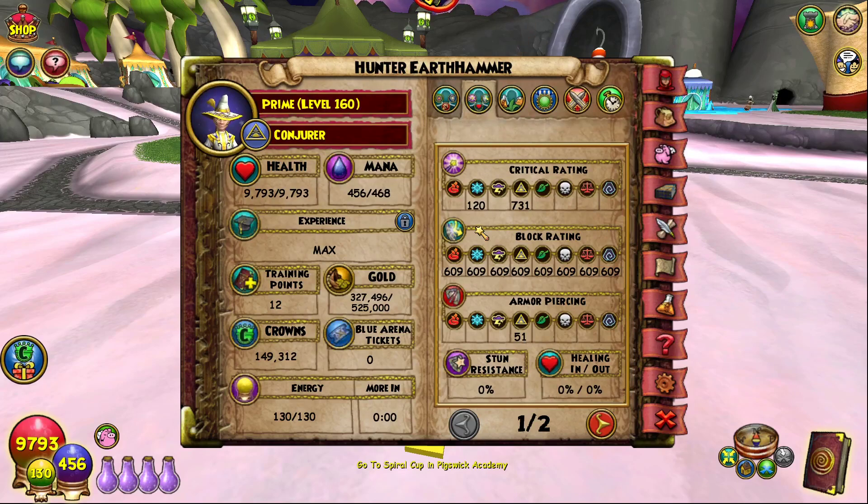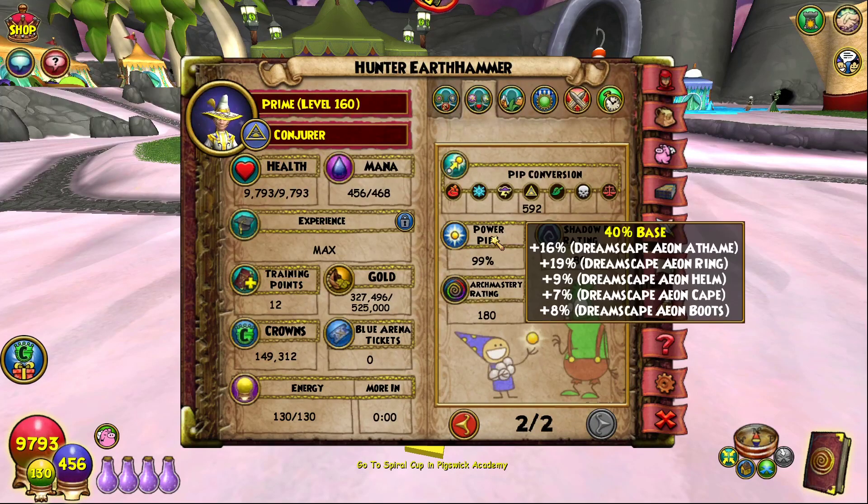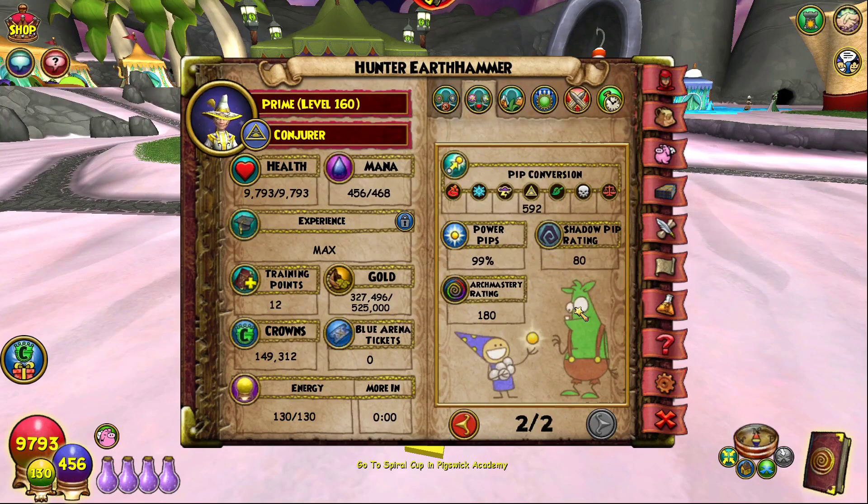We also have 609 block — I think block is actually worse than storm right now. We have 51 armor pierce, which is really high for the spirit schools, 592 pip conversion, 99 power pips — it's a hitting school so 99 is good — 80 shadow pip, and 180 arc mastery. You'll see the arc mastery and shadow pip rating of 80 and 180 quite a lot in the 160 gear setups.